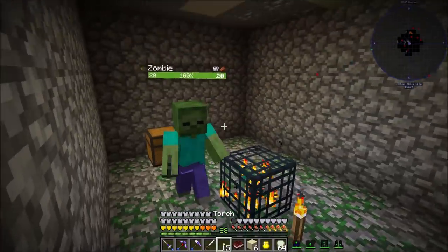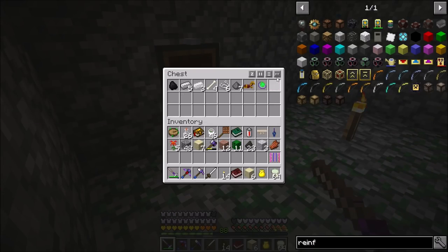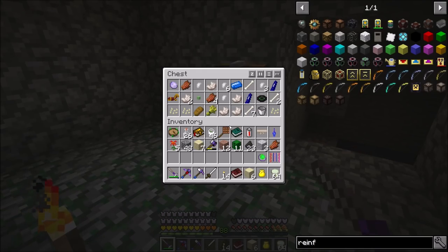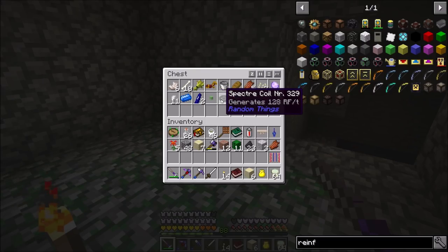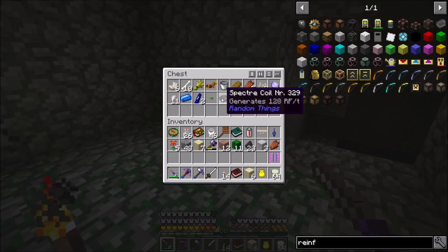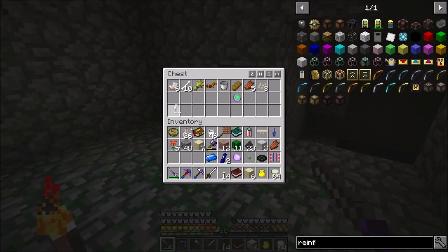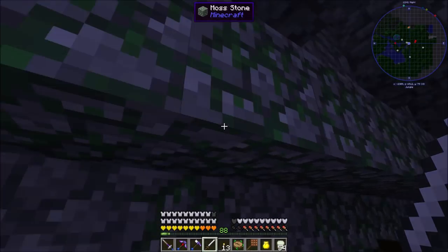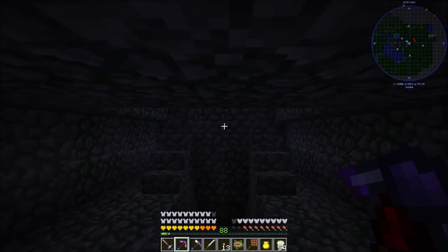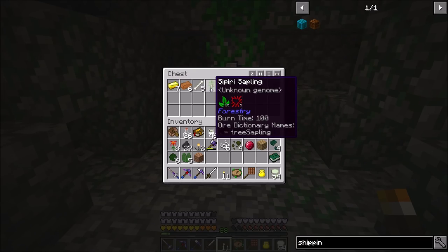I actually just dropped into a mob spawner room — I was digging down to see if I could spot a dragon layer and dropped in here. There's an antidote charm. I'll probably leave it because I've got a couple already. These right here — I think this will make number three or four — you can stick them on a machine that uses RF and they'll generate 128 RF per tick, just for free. There's another slime cube and an air charm — I'll snag it, wouldn't mind having a second one. I'm in the jungle now and found a jungle temple, plus willow wood. Another ender book — my third one. A Sipiri sapling for forestry, rod of elevation, tropical drone, basic plating.